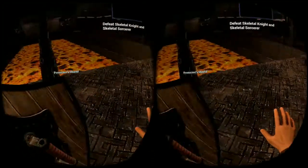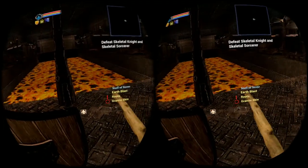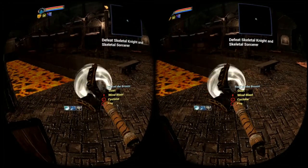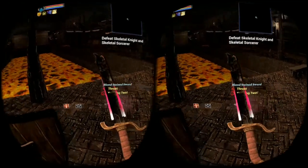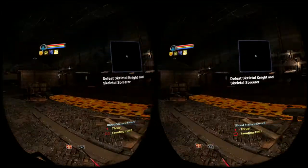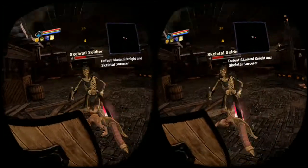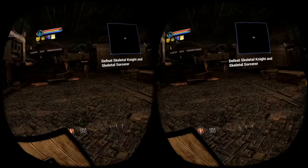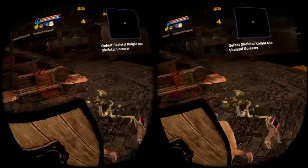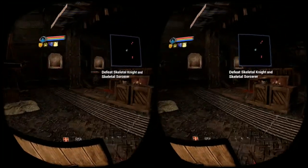I've never been to this particular dungeon before. We have our shield here and there are different weapons we can use. We have a staff of stone and a bloodstained sword — that looks awesome, let's start with that. So sword and board, very simple to start off with. You can see the graphics are not the best and enemies seem to be popping out of nowhere sometimes. You can try to do some of the gestures. We're going to keep this for a little while to test it out, maybe clear out this floor and then change weapons.